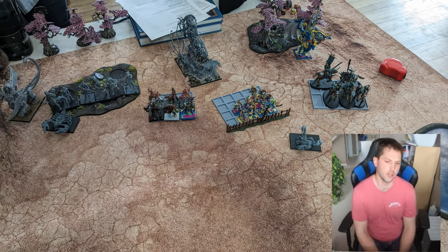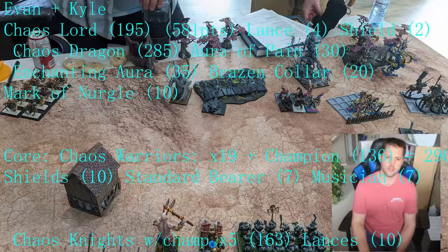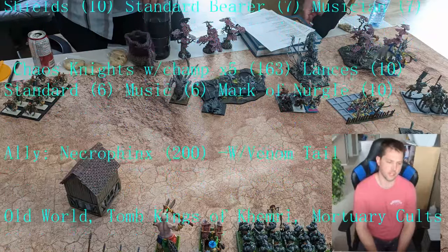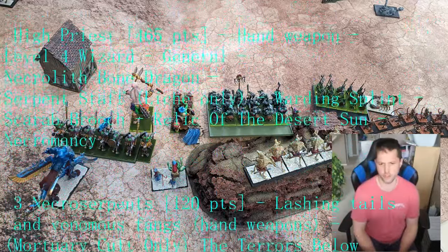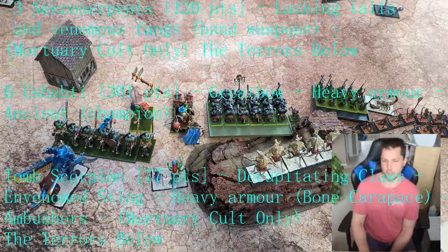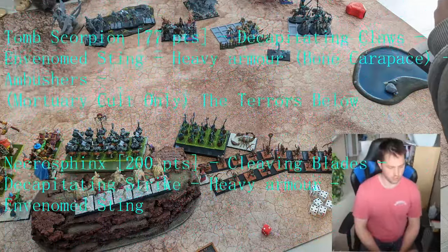Moving on to Game Two. We played a Chaos and Tomb Kings pairing against Evan and Kyle. Evan, who was playing Chaos, didn't realize that in order to ally models you have to basically ally a full separate army. So his list says he has an allied Necrosphinx, but that got swapped out — I think for his Chaos Ogres or something. Just ignore that part of his list, but everything else is correct. The scenario we played was Meeting Engagement.